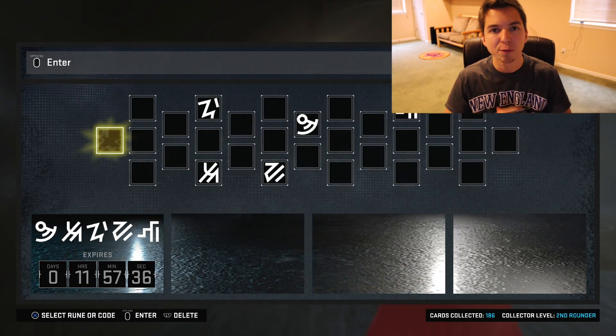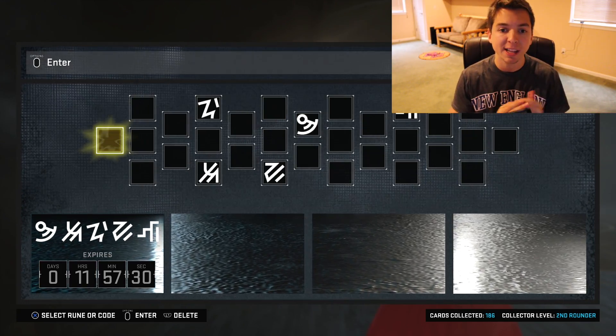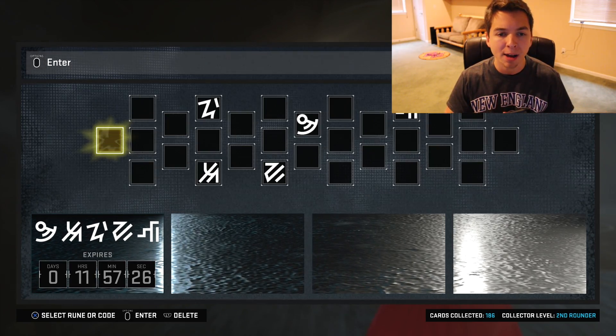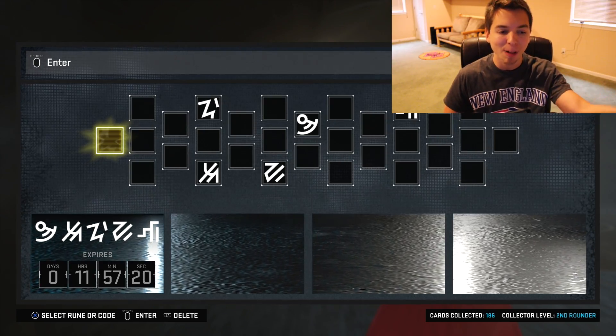I went to the auction house. I bought like 40 bronze players on NBA teams for a thousand MT or less, and I just kept checking the cards. If they did have runes, well then I kept them. If they didn't, I just sold them for the price I bought them, and they sold pretty much instantly because a bunch of other people are doing the same thing. Let's go ahead and see what we got in our black market.